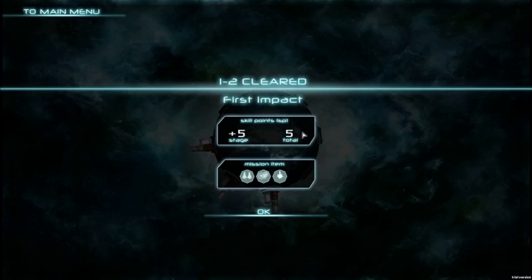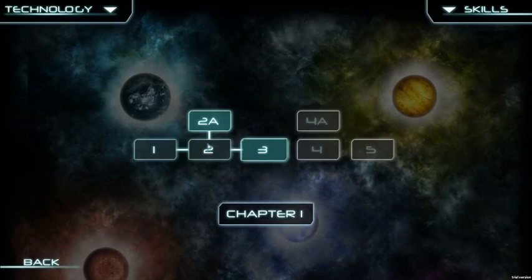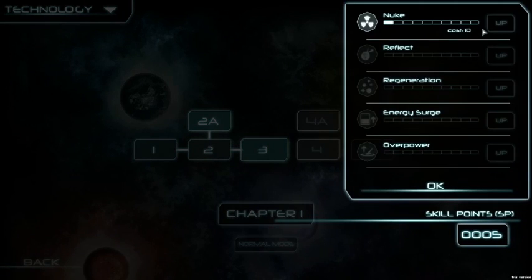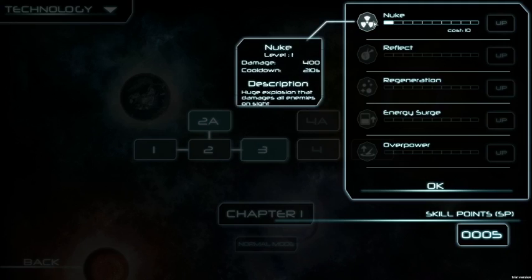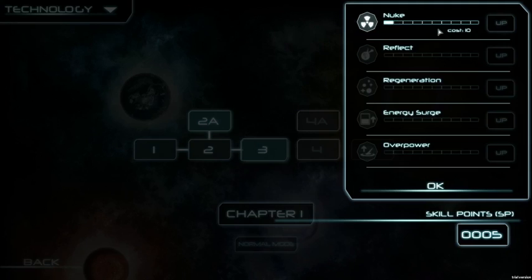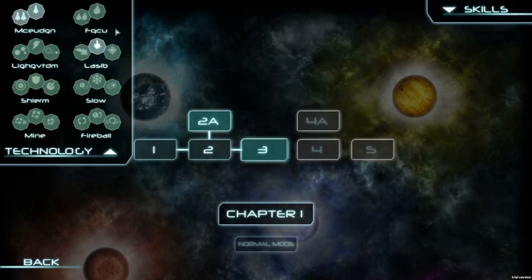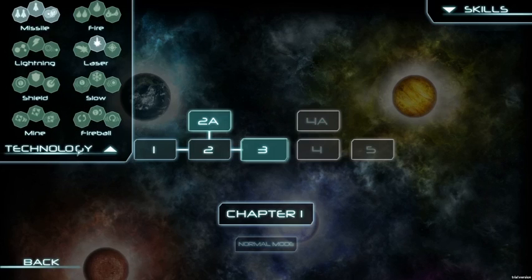You can also see the skill points earned in this stage — we got five, and have a total of five. On the stage selection screen, there's a skills tab where you use skill points to upgrade skills. I now have the nuke, which I'll show on the next stage. There's also a technology tab where you can see every single turret you can build throughout the game — some already unlocked, others unlocked as you progress.